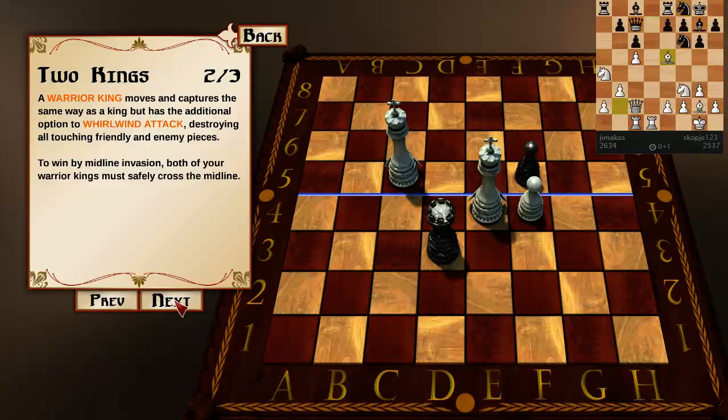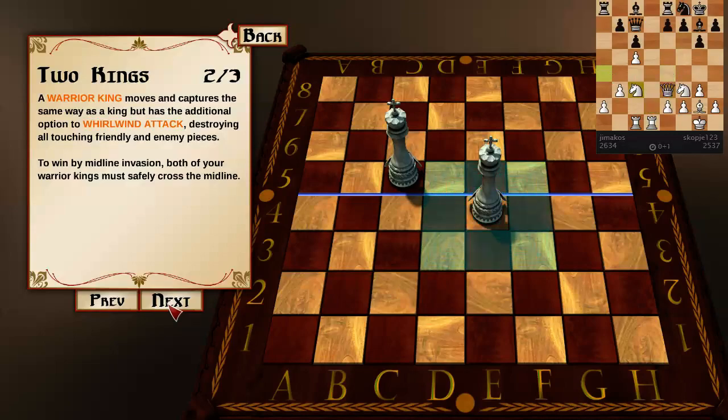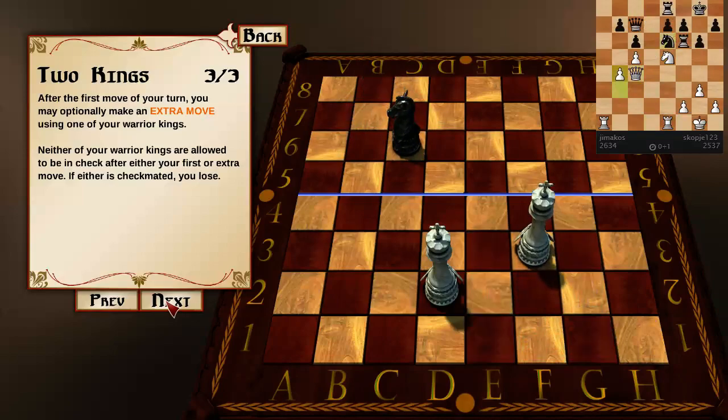The Two Kings Army features two kings — you get to move an extra king each turn. It moves the same way as a king but has the additional option to whirlwind attack, destroying all touching friendly and enemy pieces. To win by midline invasion, both of your warrior kings must safely cross the midline. After your first move, you may optionally make an extra move using one of your warrior kings. Neither king is allowed to be in check after either move. If either is checkmated, you lose.